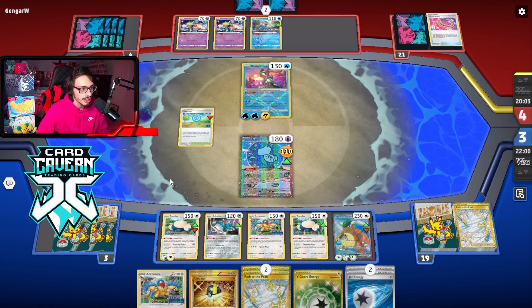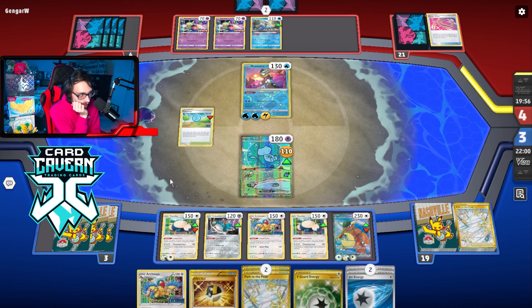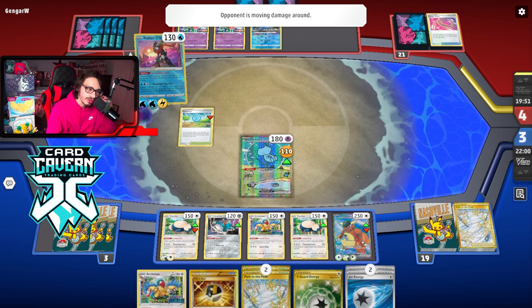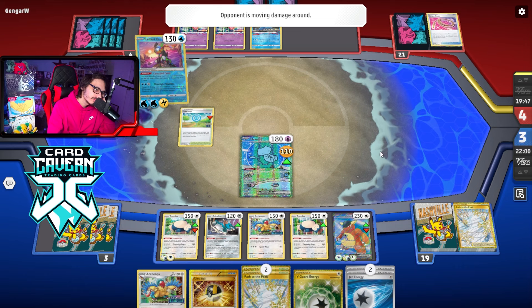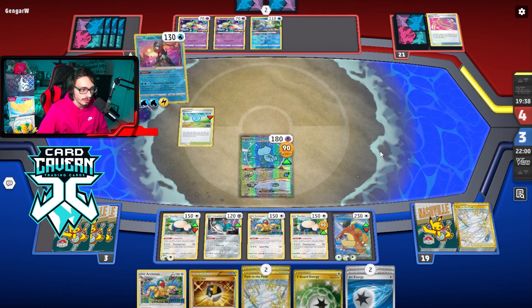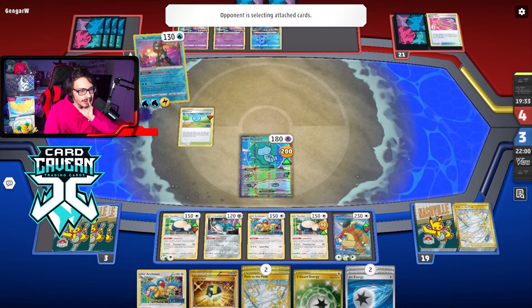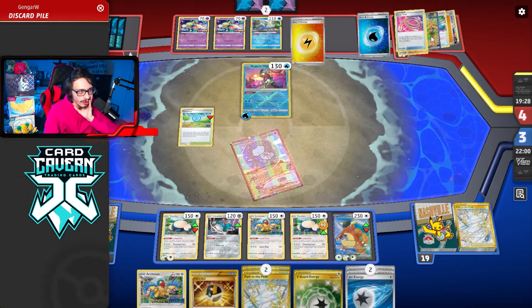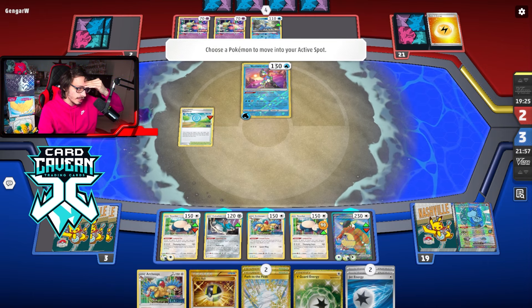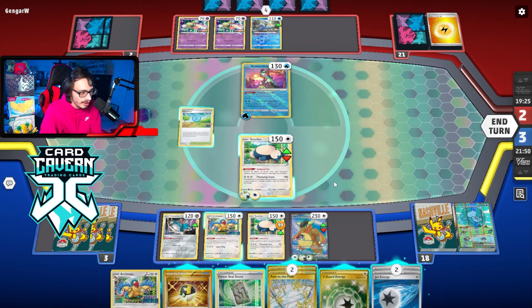We can go with another Mew here and KO two Comfies — I think that's going to be the play. Take two prizes, force them to basically win this next turn. Where are they going to put this 90 damage? 90 on Kangaskhan has to be the play, right? 90 on Snorlax. Are they not going to KO my Mew? The other Mew should be in the deck, right? I actually don't know if it's prized. I don't know why they didn't put 90 on Kangaskhan. They're definitely not Kyogre-ing me next turn. They're also down 9 energy now. They need a boss now to stop me.